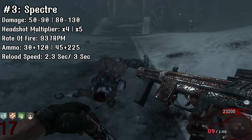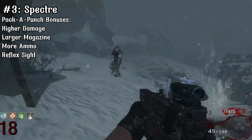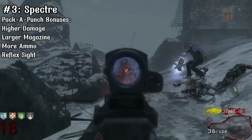The reload speed is a fair 2.3 seconds, or 3 seconds when empty. The only reason I put this weapon above the PM63 is because of its very fast mobility, which is on par with the ballistic knife, making it the fastest weapon to run trains with. That can be helpful for maps without Stamin-Up, but that's its only redeeming quality.